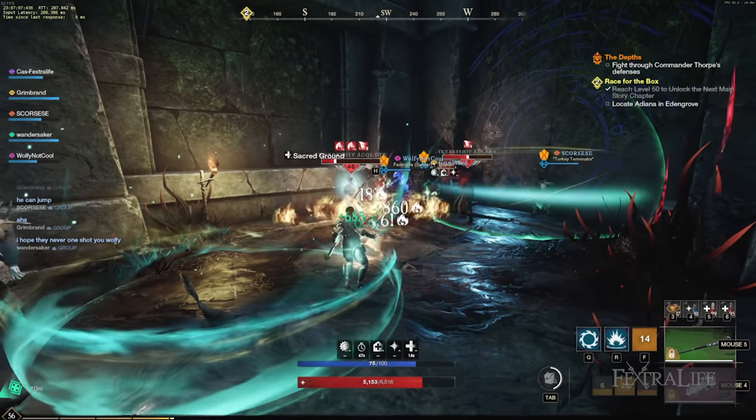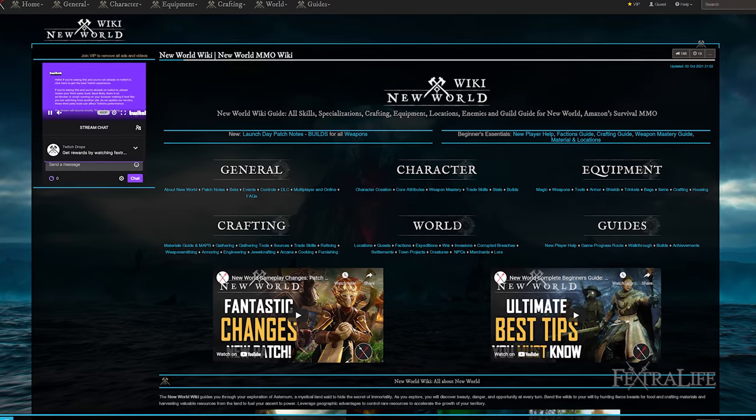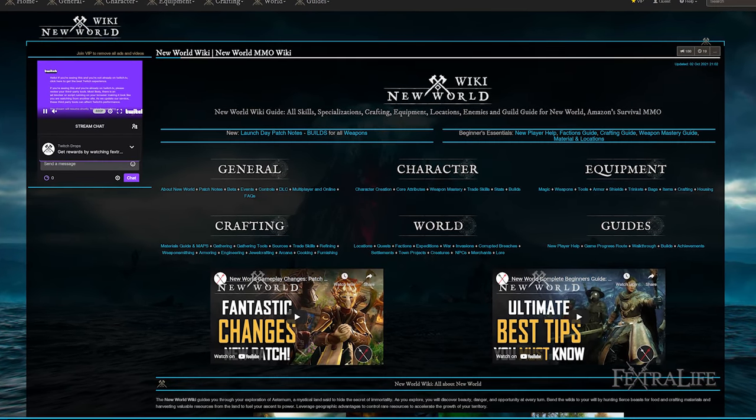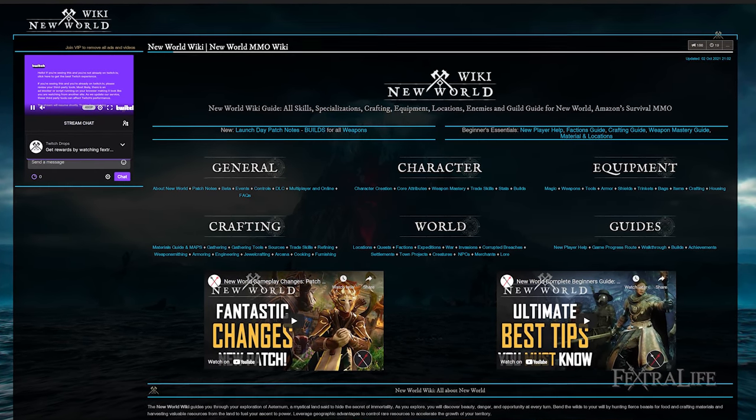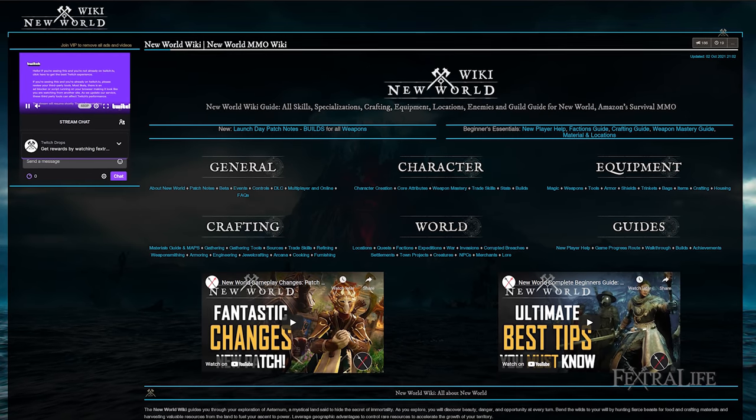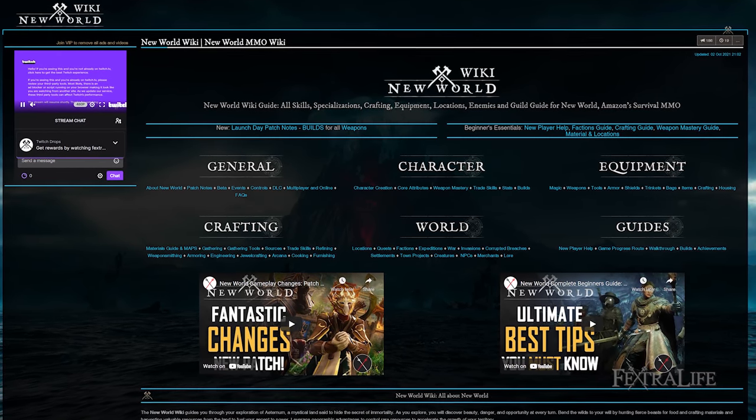Stay tuned for more New World Build Guides and be sure to check out the New World Wiki for more information about the game. We still have more codes to give away so make sure you drop by our Twitch channel, and if you have questions about the game you can drop by there as well. What did you guys think of our Elementalist build? What build are you guys playing? Let us know in the comments below.